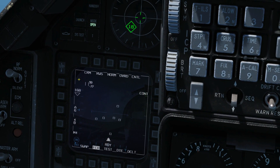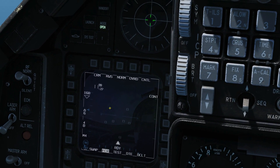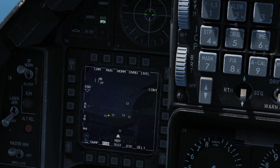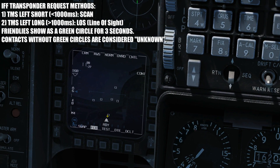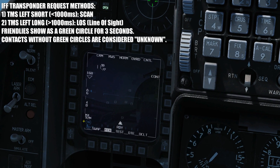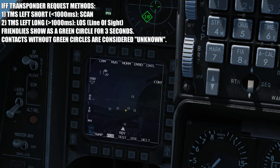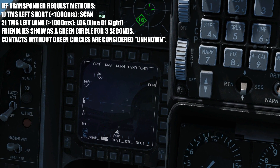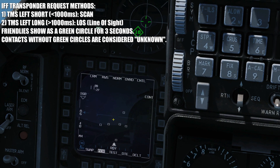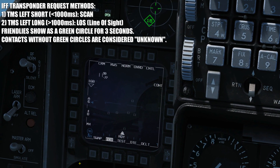Here are our various contacts, and there are two ways that we can do the IFF — it's a transponder request. The first is TMS left short, so that just means press and hold TMS briefly and let go. We get scanned and it's going to scan everything within this area, and anything that comes up with a transponder response — a mode 4 transponder response as friendly — will show us a green circle. Nothing showed there, so we're going to wait and do it again in a minute.